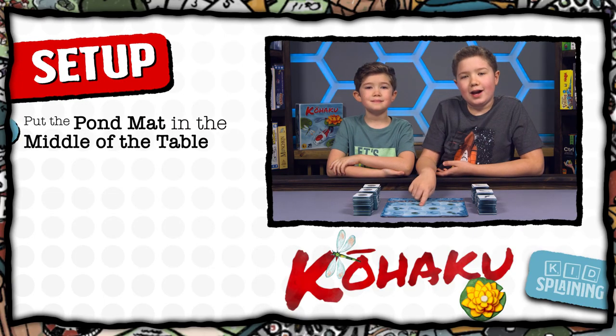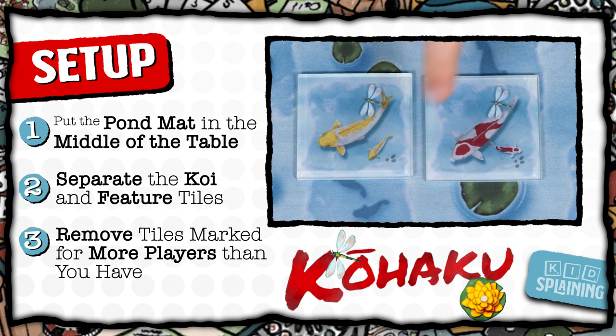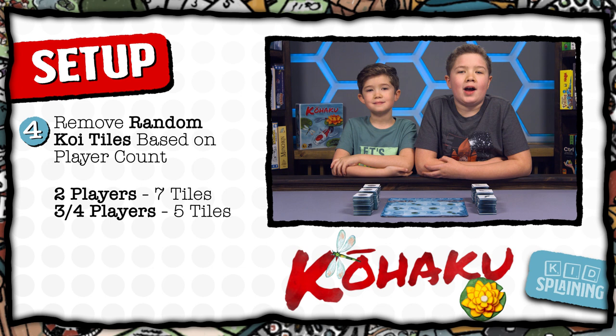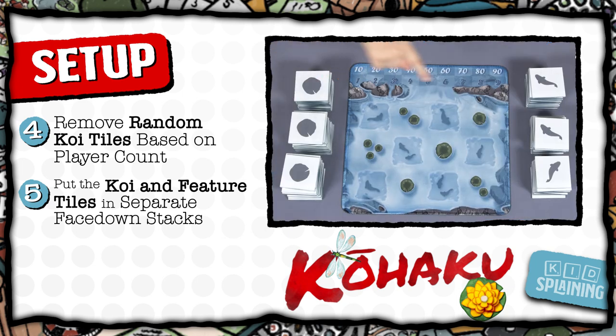To set up the game, put a mat in the middle of the table and separate the koi tiles and feature tiles. Some of the tiles have player markings in the bottom corner — remove any tiles marked for more players than you have. Then for 2 players, remove 7 more random koi tiles. For 3 and 4 players, remove 5 random koi tiles. Then shuffle the koi and feature tiles separately and put them in their own piles face down next to a pond mat.